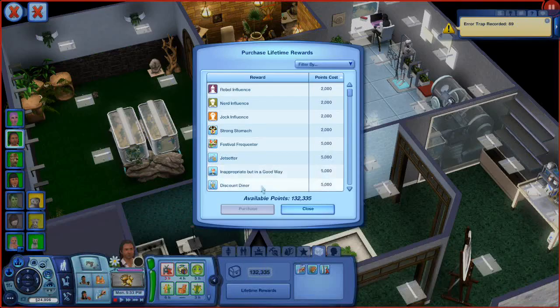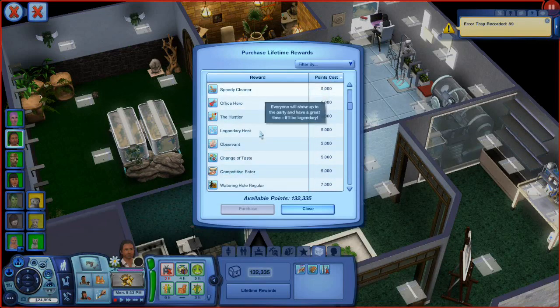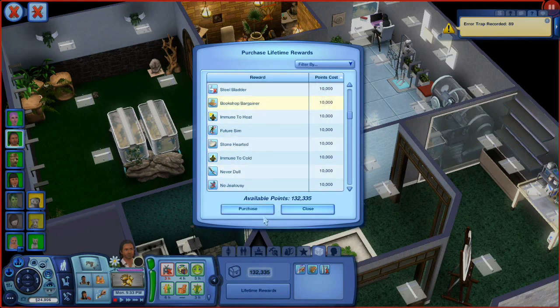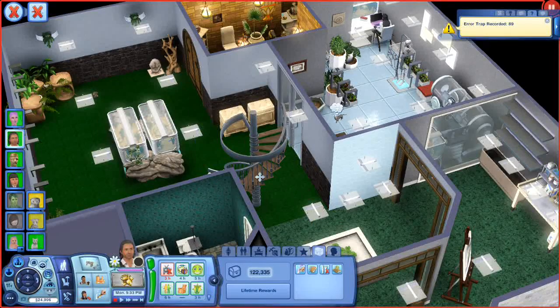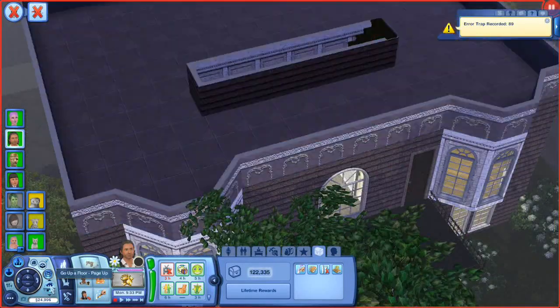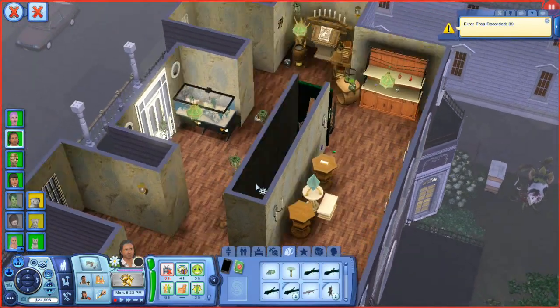Darian can get away from the computer now. Let's look at lifetime rewards — jet center, discount diner, professional slacker, speedy cleaner, observant, change your taste, compulsive eater, bookshop bargainer. I'm going to get something just because we can, and then we'll look at the other things in time. He's got a lot of points actually.